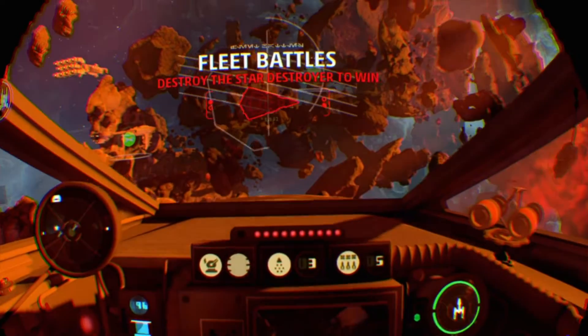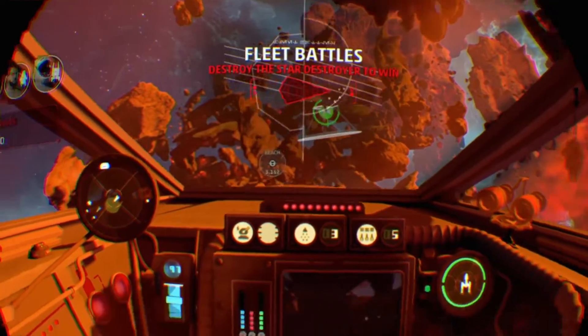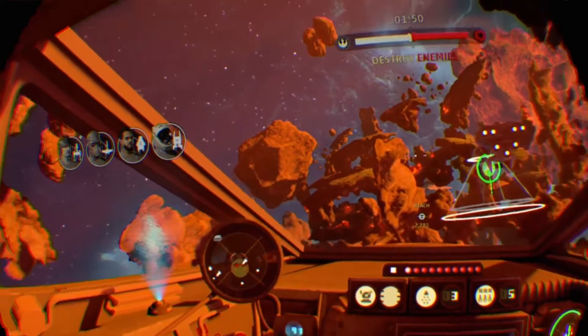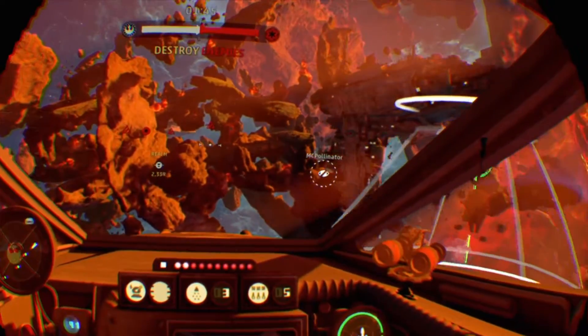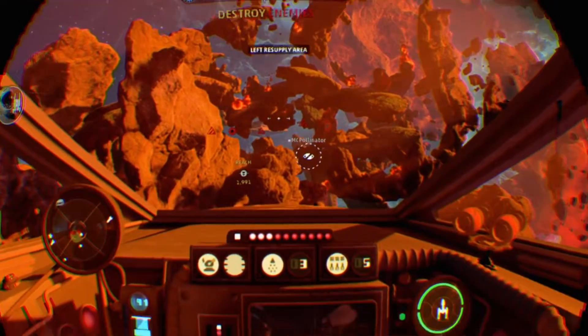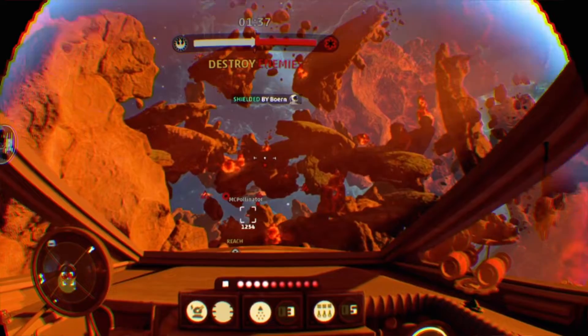Vanguard 3 standing by. Vanguard 4 ready for battle. Vanguard 1 standing by. Attention Vanguard — Imperial Armada dead ahead. Punch through their fighters and take out that Star Destroyer. It's a gamble. Then again, what isn't? Time to put up or shut up.